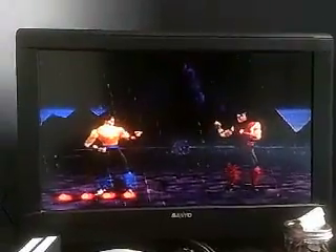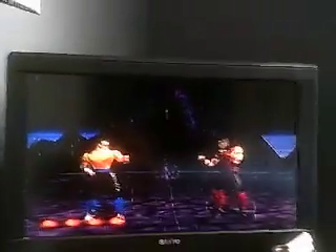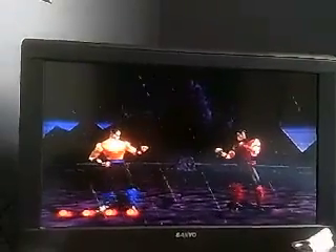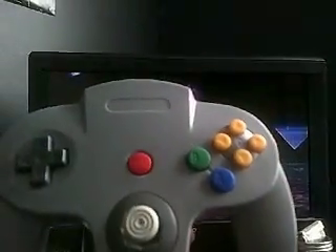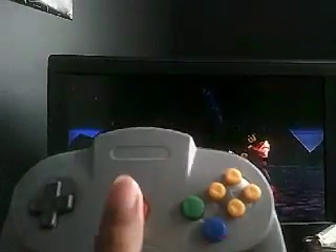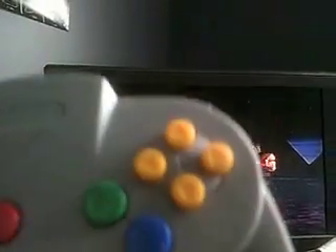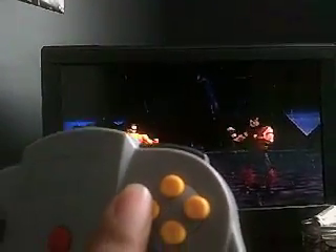We're going to break it down with the buttons. For the Nintendo 64, the high punch is going to be the A button. The B button is going to be for the low punch. The block button is going to be the Z or the down C button. The low kick is going to be the right C button. The high kick is going to be the up C button. And the run is going to be the left C button.